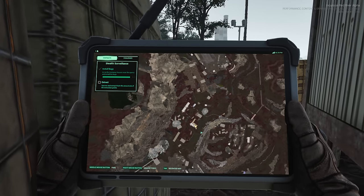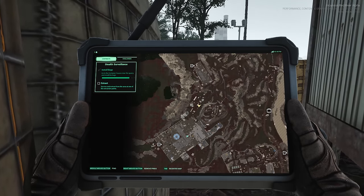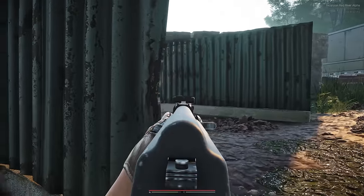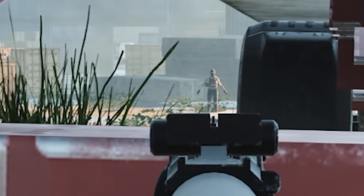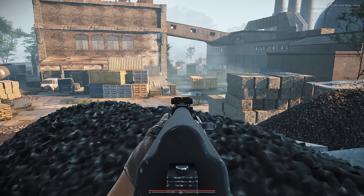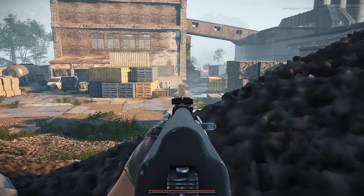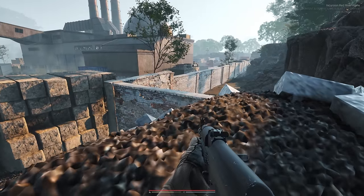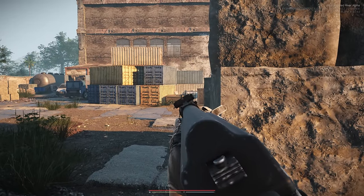Checking the closest extract — pushing through military, that's rough. One extract closes, so I've got to go through the military base. Just got to take it slow. Wait — is that guy T-posing? Speaking of early access issues... he's just broken. And what's happening with my textures? There's some kind of visual glitch going on.